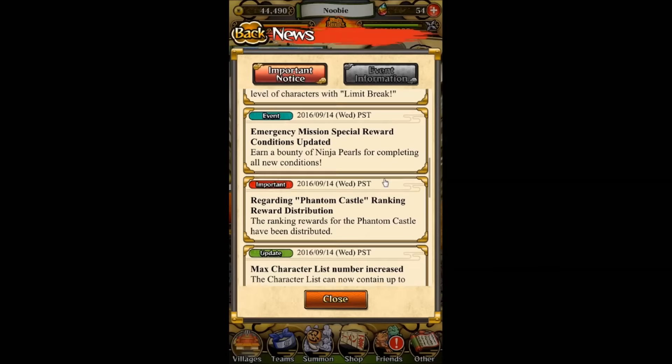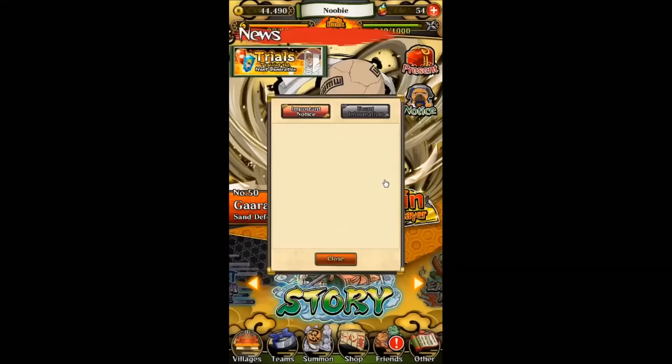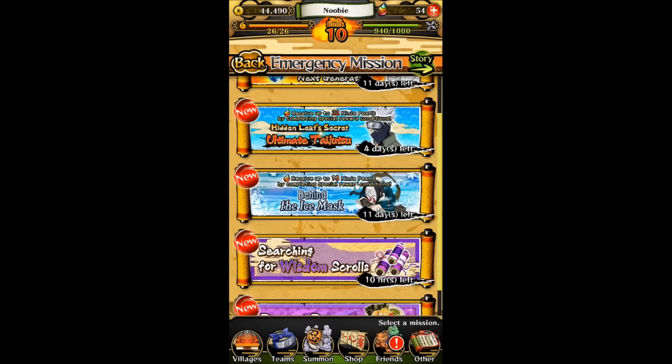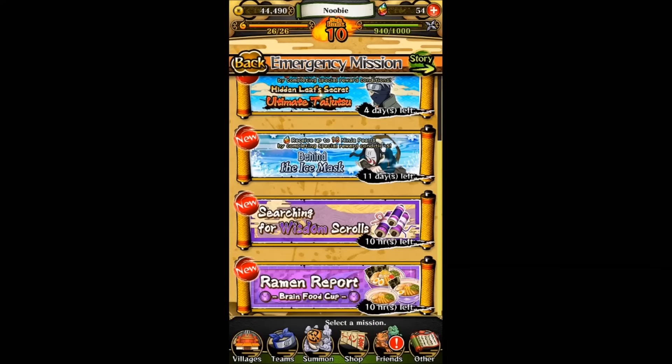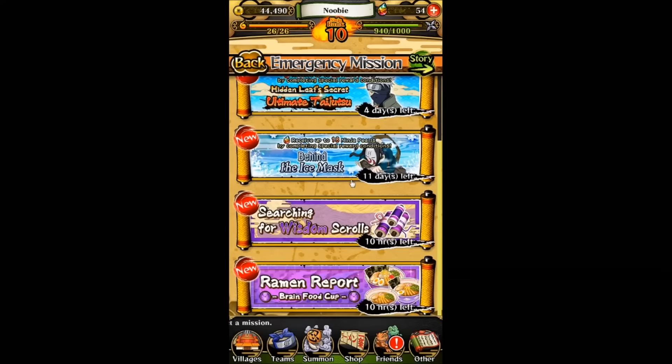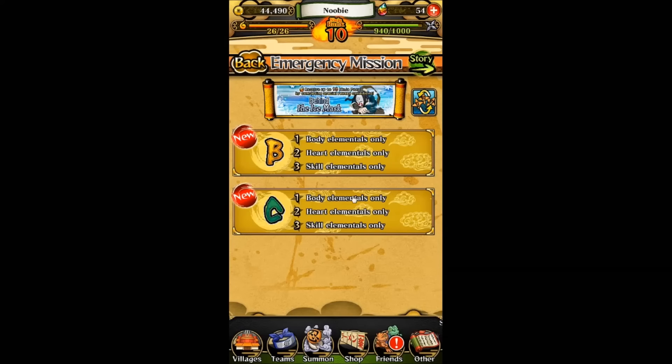For the English version, we're getting the Haku event and the Kakashi event. The Rock Lee event is on the Japanese version. You can click on the emergency mission to find what emergency missions are available. There's the Hidden Leaf Secret Ultimate Taijutsu — I think that's the thousand years of pain — and then there's the Haku one. Since this is in English, you can tap that button and check the requirements.